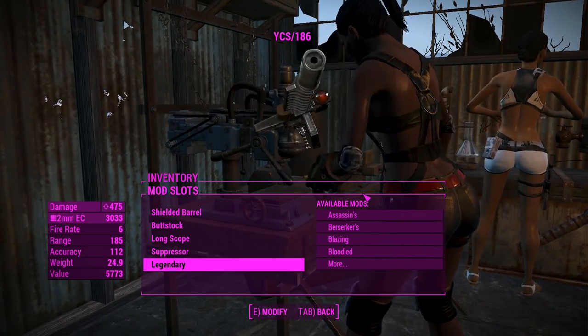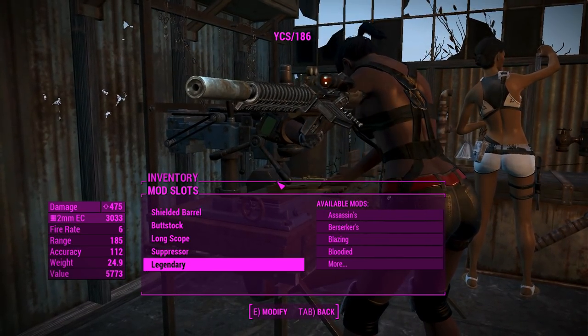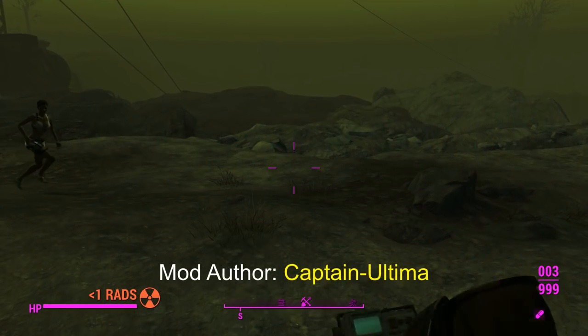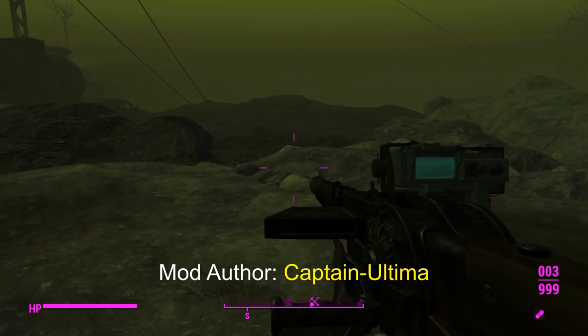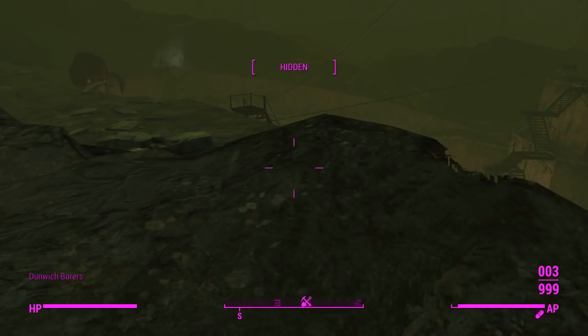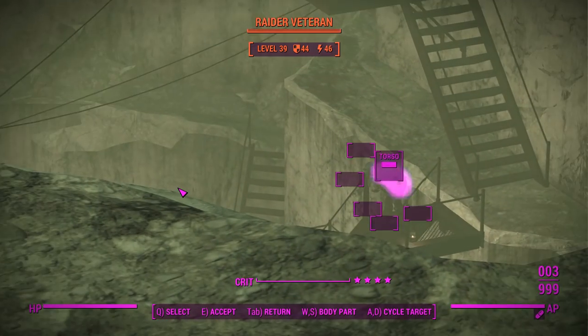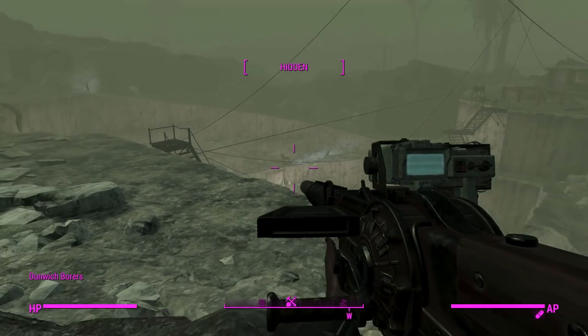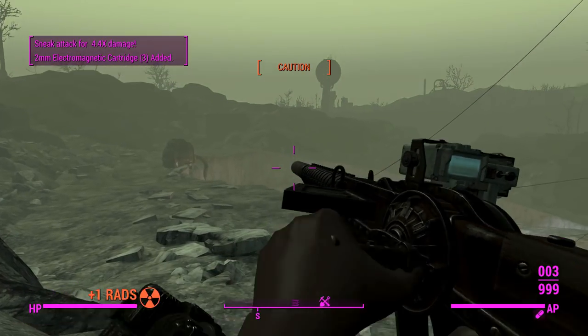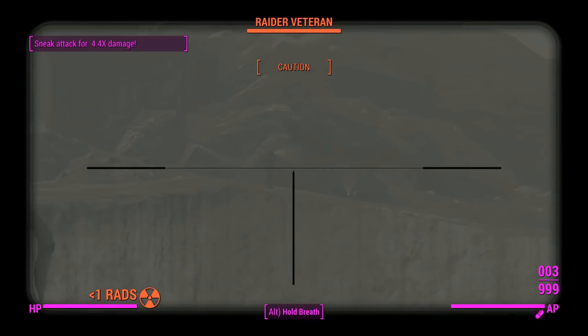We'll move on and get Phoebe's weapon sorted, then shoot some targets. So instead of Gunners Plaza today we're going to take out the enemies here at Dunwich Borers — this is a nice little place to test out sniper rifles. This thing is going to have the power to take them all out, it's just a matter of whether I'm going to hit my shots. I don't probably actually need to charge this up to full capacity but I'm going to anyway.